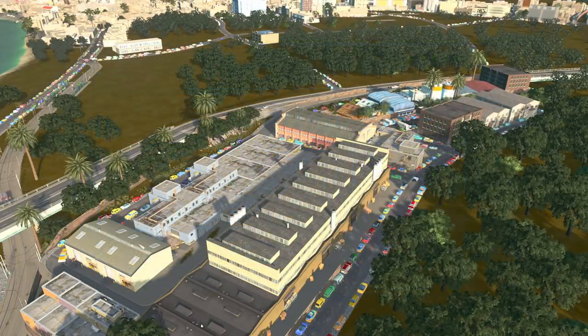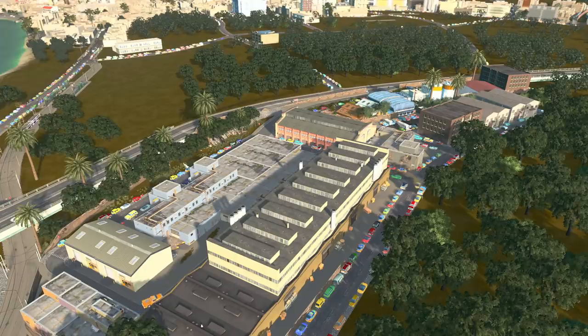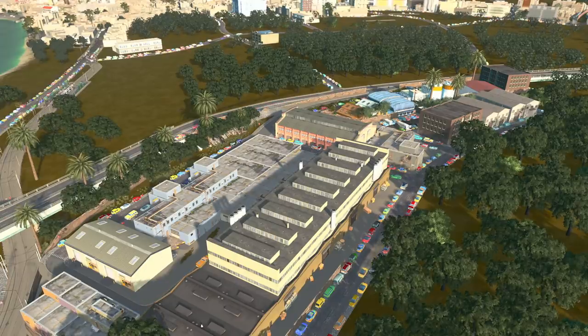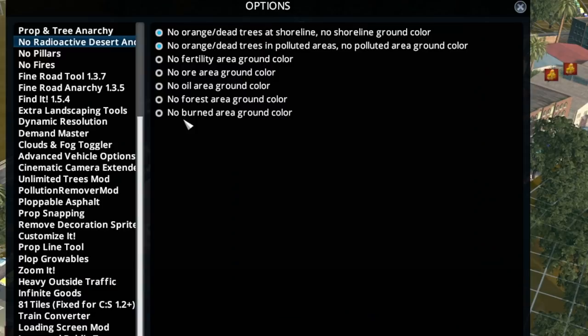The No Radioactive Desert and More mod removes the smog and ground pollution visuals around industrial areas. In the options menu you have many toggleable buttons — I have selected no orange or dead trees at shorelines, no shoreline ground color, and no orange dead trees in polluted areas. You can also toggle no fertile area ground color, no ore area color, oil color, no forestry area color, and no burned area ground color — really handy for getting rid of those ugly vanilla ground colors.